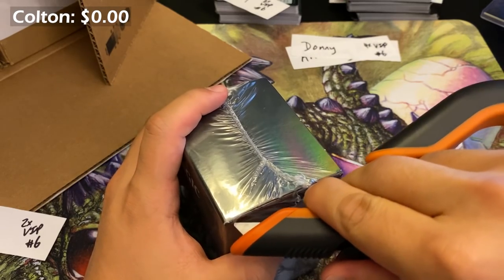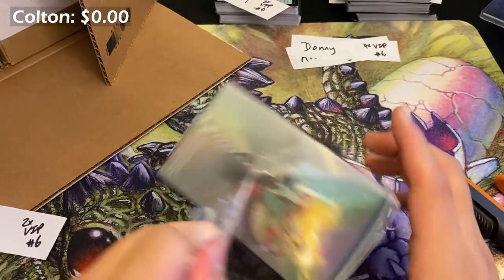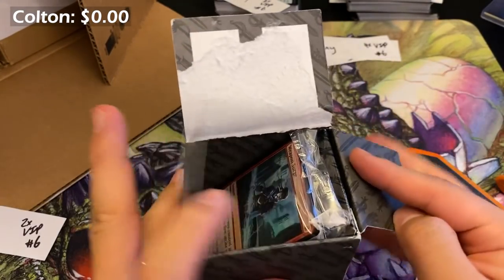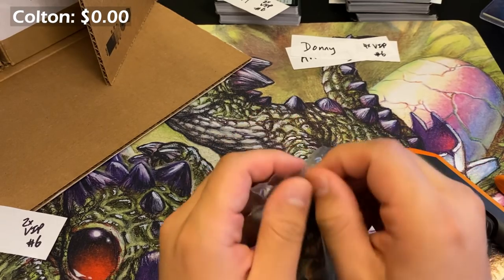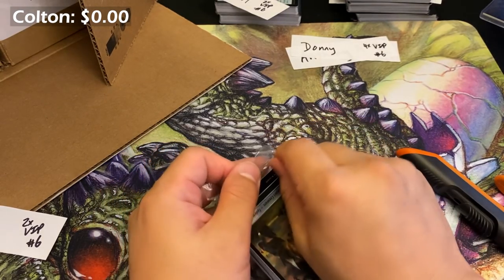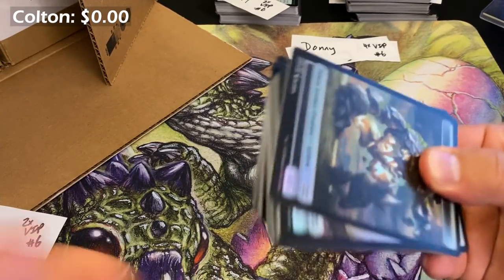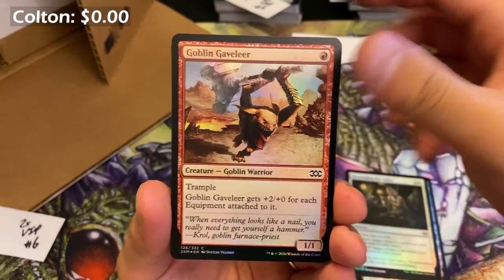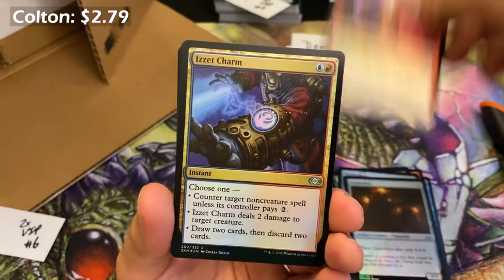Colton — you'll see him posting and commenting around. If you comment something witty, I'll highlight your comment and give you some exposure. What's the deal — think of something witty. Anyways, let's see what your first pack looks like. Thopter Assembly — a nice little bit of value, dollar or two, maybe $2.25.